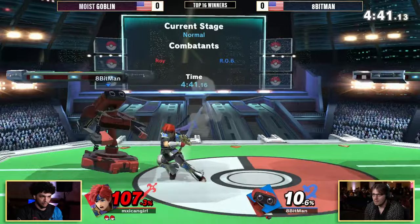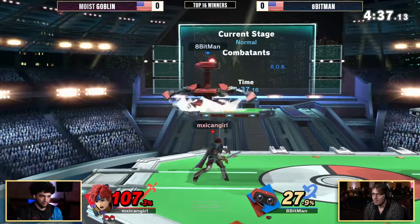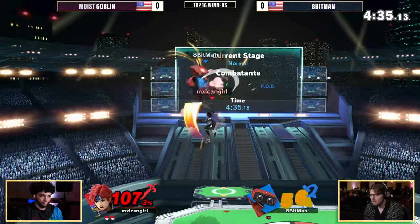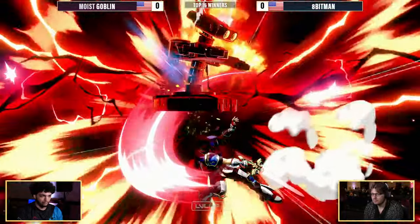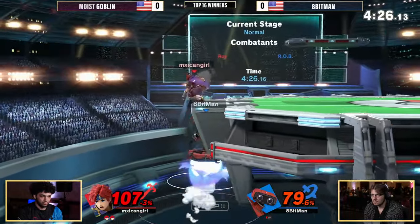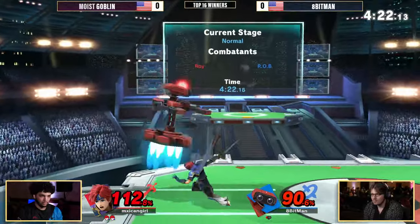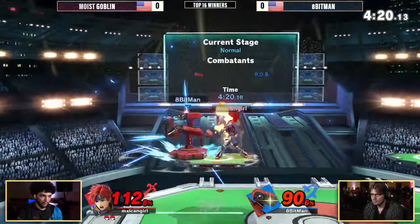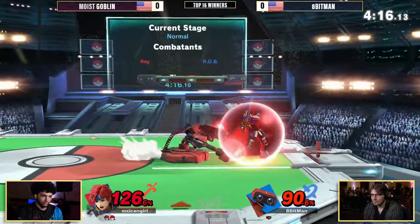Down tilt, looking for a jab reset, forward smash. He committed to that up smash. He got side B — I think he had the right idea, because he definitely did jump in through fair, but he wasn't close enough for Rob's up smash. Double edge dance is ridiculous — we've always known this, but it throws me off every time. Watch the roll, Brett. First to the side B. Great double parry right there. Punishing that up smash with a down smash — not enough to take it just yet.